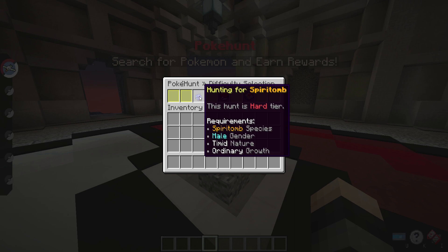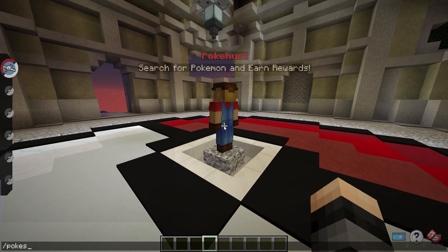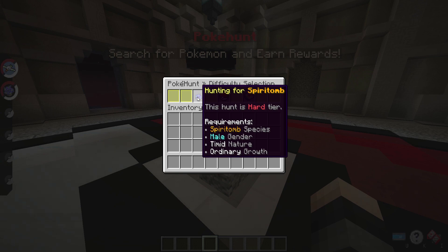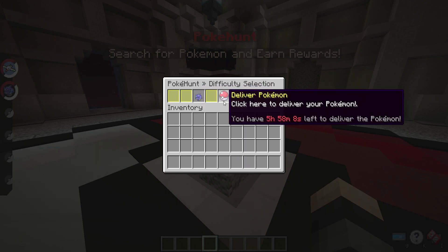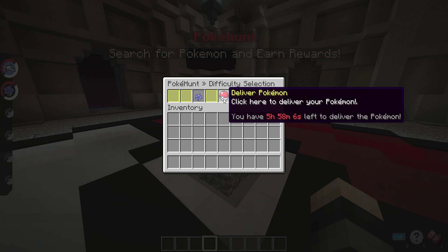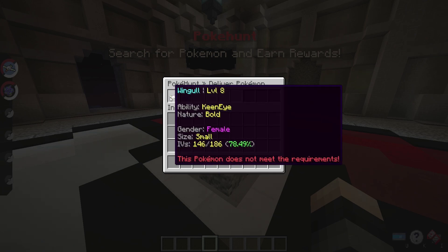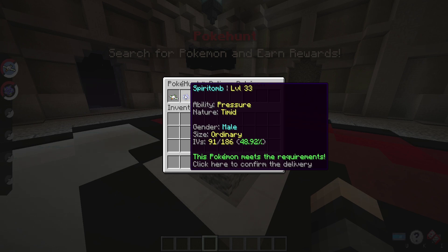We're hunting for a Spiritomb — required to be male, timid nature, and ordinary growth. Let's go ahead and spawn this guy in with /pokegive Whispin Spiritomb. Checking the specifications: male, timid, and ordinary growth — that's correct. Once you have the Pokemon in your party, you can select 'Deliver Pokemon' and mouse over all the Pokemon in your inventory. You can see for our Wingull it says 'this Pokemon does not meet the requirements,' but for our Spiritomb it says 'this Pokemon meets the requirements.'